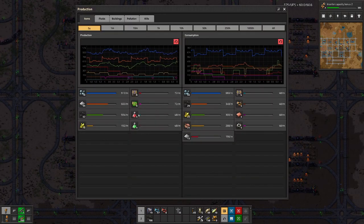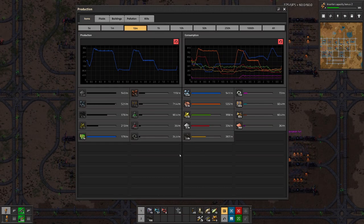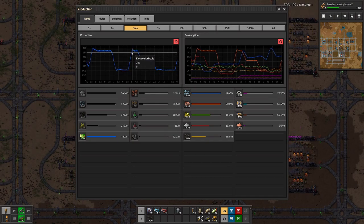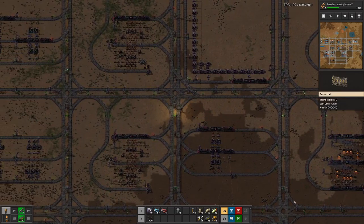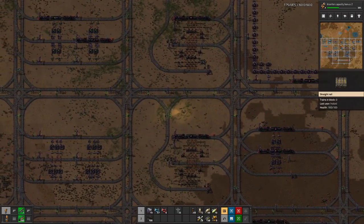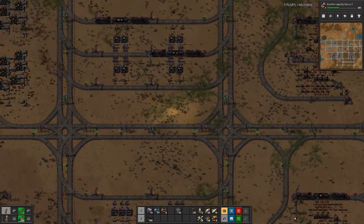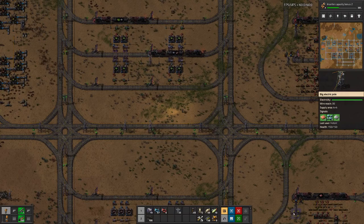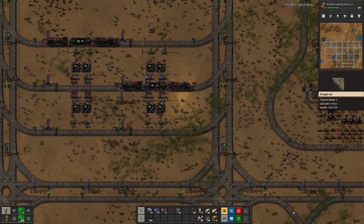Looking at our production, currently Green Circuits — that's the benchmark — and we can see we are basically producing at three distinct levels. We did a lot of improvement throughout the last few episodes, and if we want to expand the space, we need a lot more Green Circuits before we can face any other topic, because Green Circuits, let's face it, they are pretty basic.